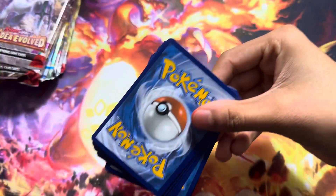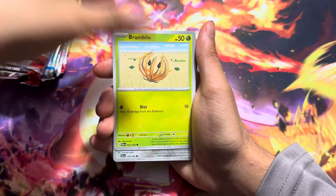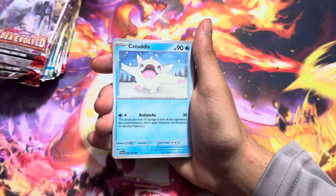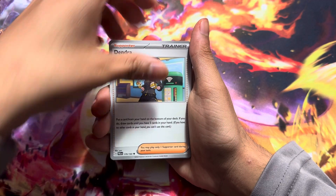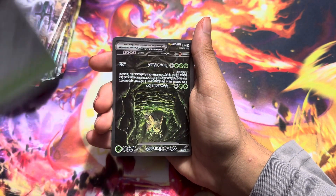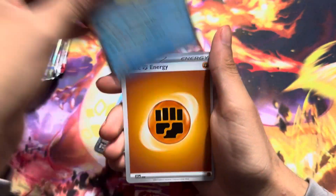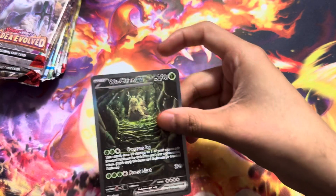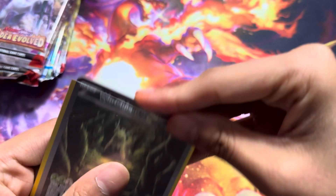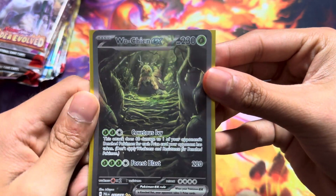Here we go. First pack of Paldea Evolved — let's see what we can get here. Bendy, Q Font, Crow Dock, Pectool, Pat, Paul Snow, Raichu, Wasteland. Oh my god! We got a Wuching Art, but he was upside down. Okay. This card looks sick — he's like in the top, like hiding. This is sick. It's actually such a sick artwork.